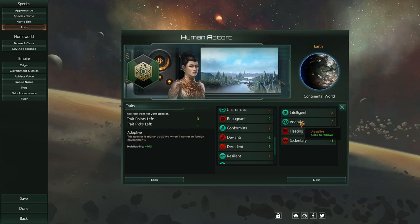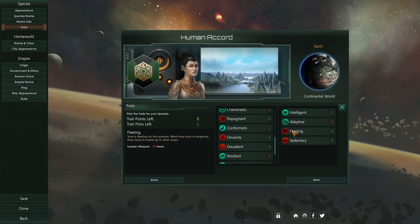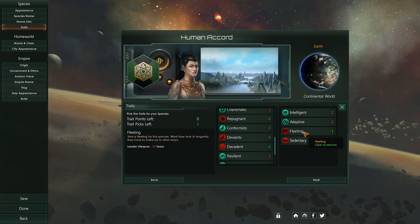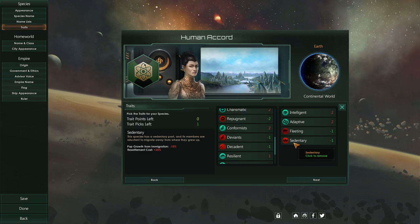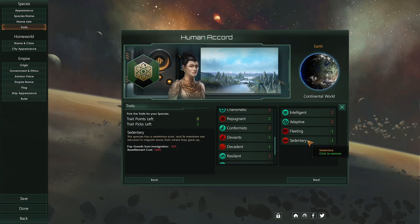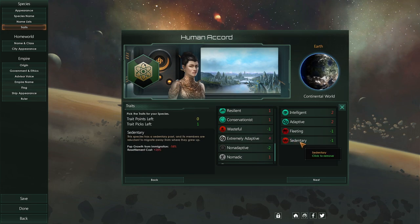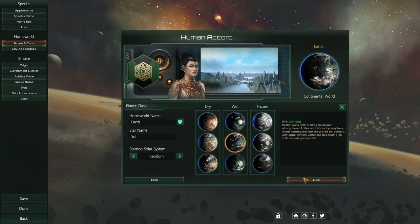And just to even things out, we've got Fleeting — our leaders will generally die a little bit quicker. And Sedentary — so even though we're going to be pulling in immigration from other nations, I'm hoping we don't emigrate as much. Actually, you know what — we're going to do Wasteful instead. So we've got those traits going for us. Let's go ahead and hit next. We're not going to do Earth — we'll do Terra. Star name is Terra Two as well. I'll stick with Terra. We'll keep the continental world because we are still kind of human.